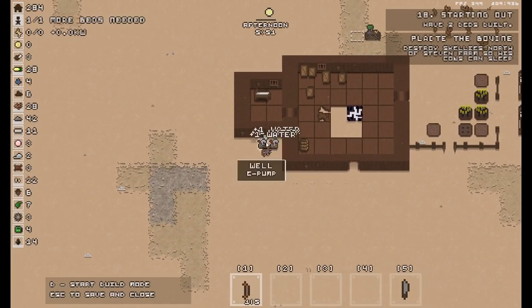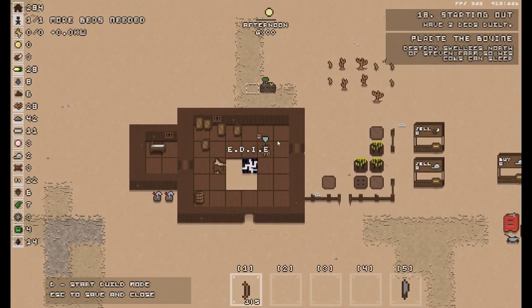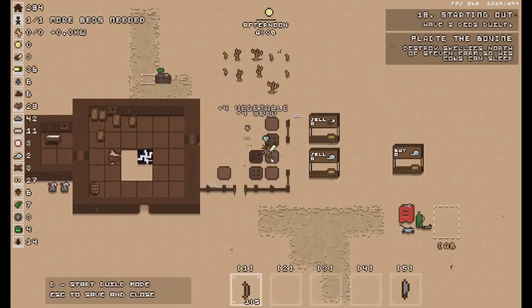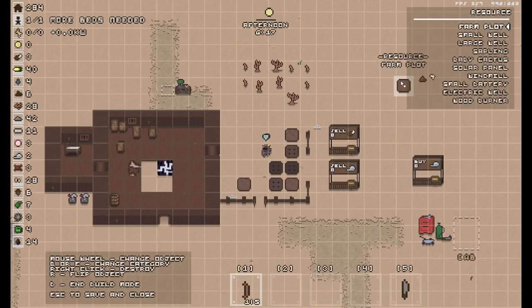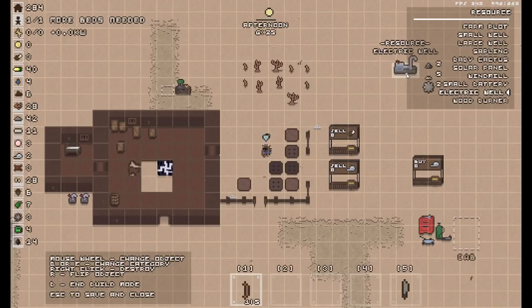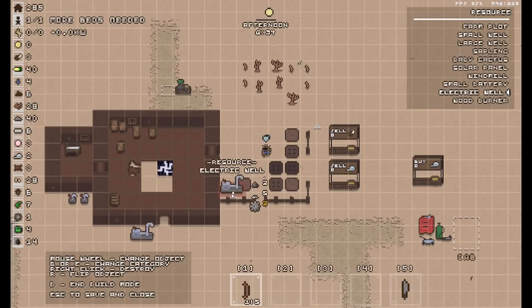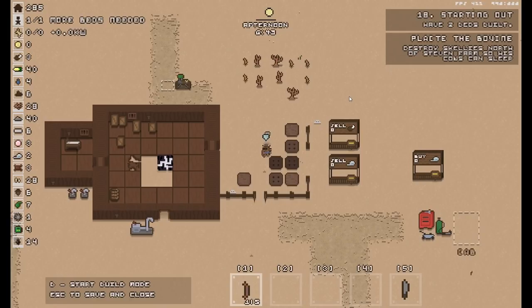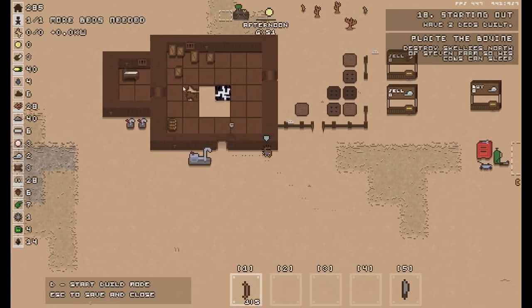I'm going to go grab some water because I do need some. I still need to work out how to make these bloody beds, because if I do, other people will move into my town and it will be breathtaking. Let me grab some veggies. What else can I make — paintings, stuff for your house? Another well? Solar panels, windmills — all these require a lot of stuff. An electric well — let's put that there, although we do need some electrics. A solar panel requires a lot of stuff we don't have. My theory is just that if we go exploring we might be able to find the resources we need to build these bloody beds.